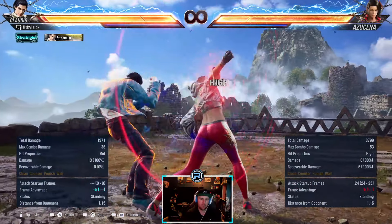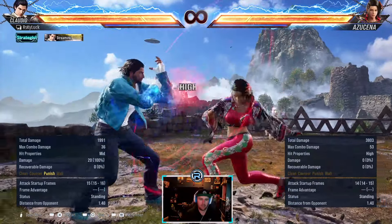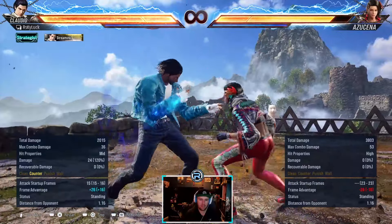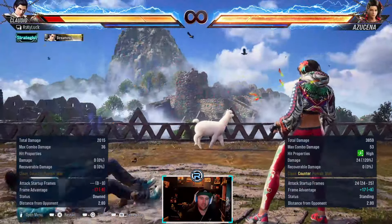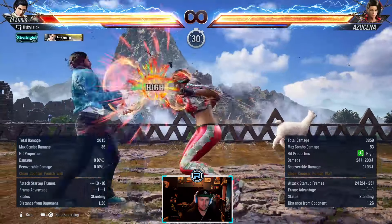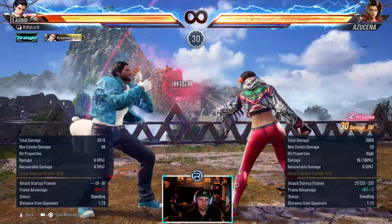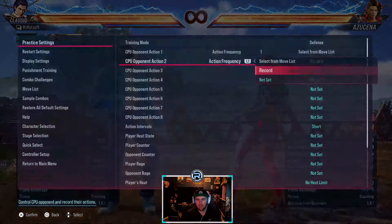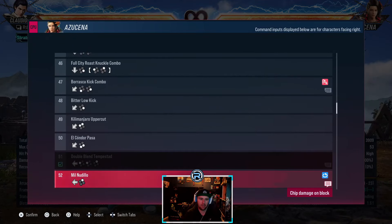Back 1-1-2 we saw earlier. The second hit and the last hit are highs. It's one of those that tries to catch people pressing. You can do the first two hits and go into stance. You probably always want to be ducking the second hit just to be safe so you don't get caught by all three.